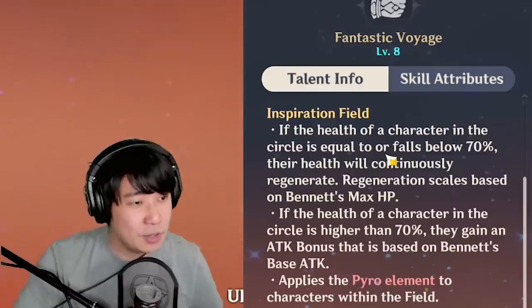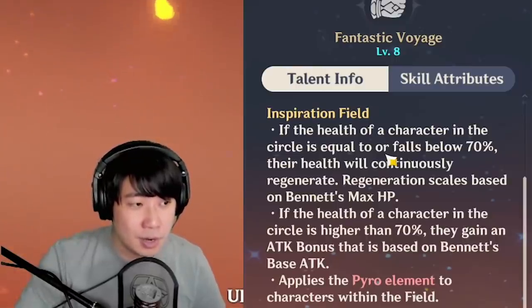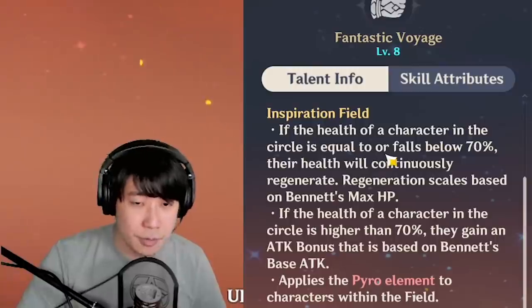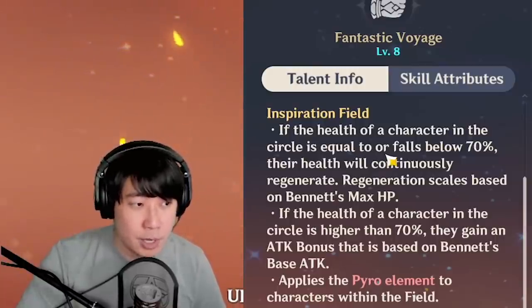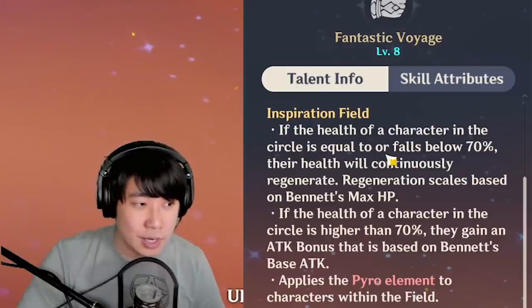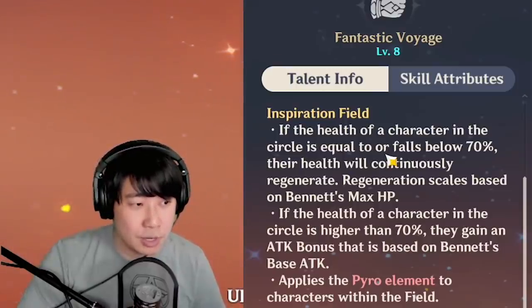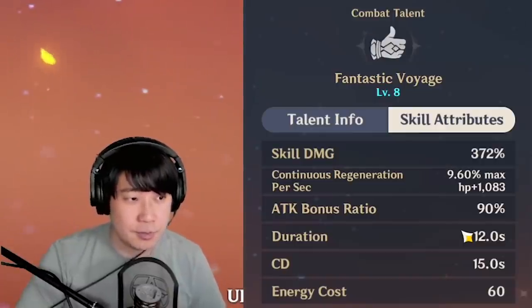Now let's look at his Q, Fantastic Voyage. If the health of the character in the circle is equal to or falls below 70%, their health will continuously regenerate based on Bennett's max HP. If their health is higher than 70%, they gain an attack bonus based on Bennett's base attack, and the Pyro element is applied to characters within the field.